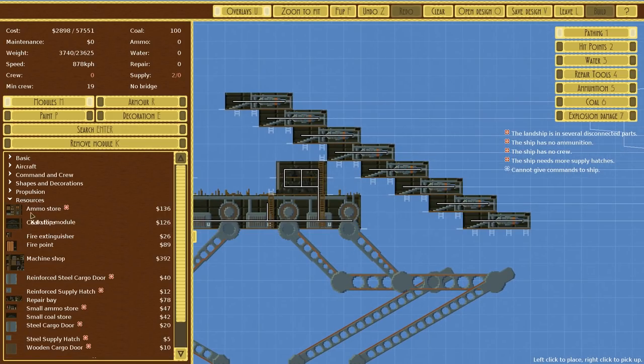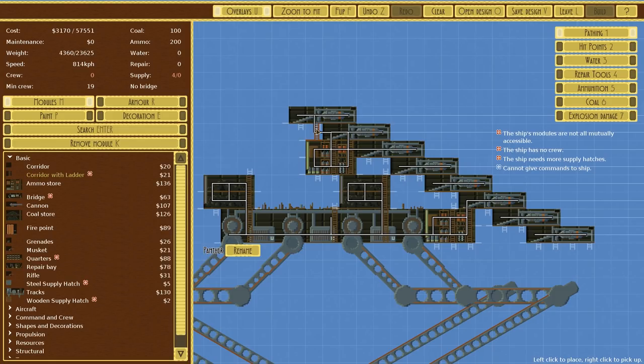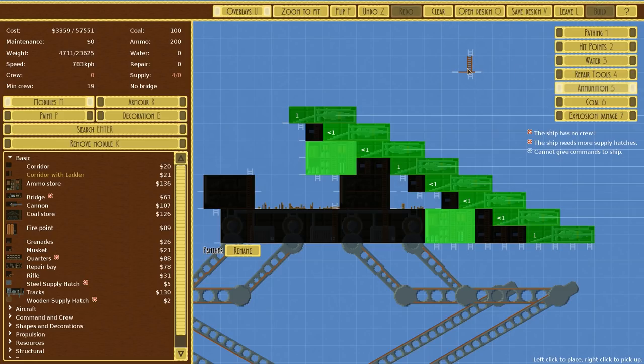We'll put an ammo storage in over here and another one over here. If we just go and connect this up with corridors and ladders, how well would we supply you with ammunition? Below a second? The longest it takes is a second. I think we're okay. That does introduce a slight risk - the ammo might get detonated by the torpedo - but I think we'll be fine.